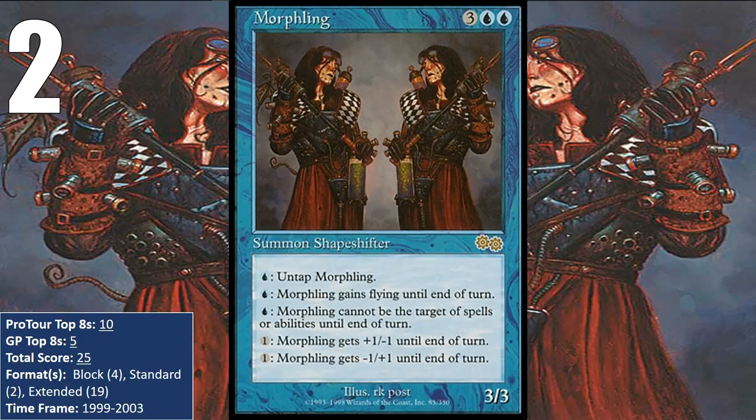It first put up numbers at the Urza's Block Pro Tour in 1999, with two top eights in control decks. In Standard, it only put up one top eight, but it was in a blue control deck at Worlds in 2000. It found its way into more Extended decks than anything.